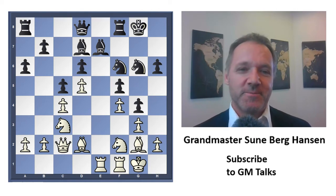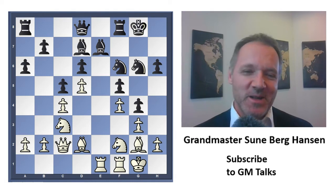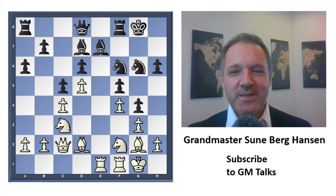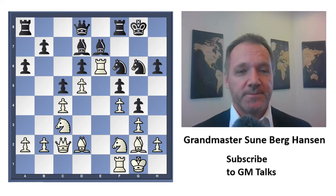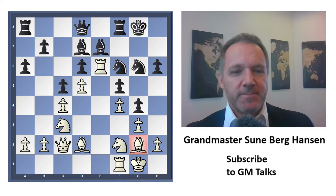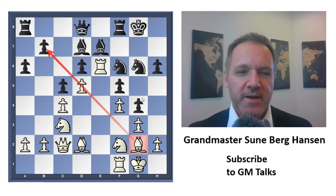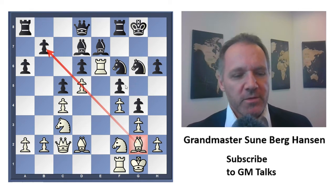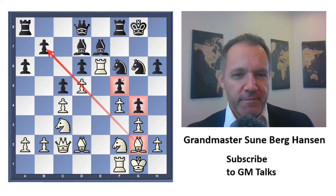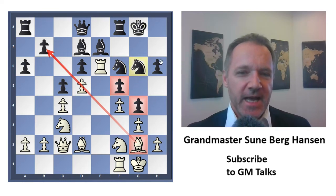Gordon Gekko said that greed is good, but sometimes it's not so good. If you remember the movie Wall Street, it didn't end so well for him. So maybe in this position, greed is not the way — maybe White should just be generous. And White played — have you all guessed it? — I played Rook e6. It sits there like a paralyzing factor. If Black takes, this bishop will become a monster on this diagonal. White also attacks this pawn, and if that goes, then f5 goes, the knight is hanging, and h6 might be hanging too.